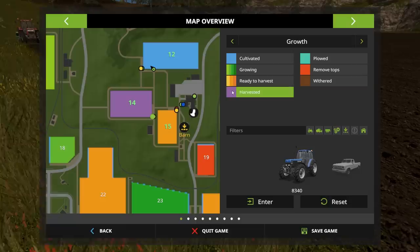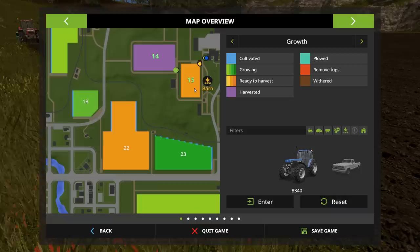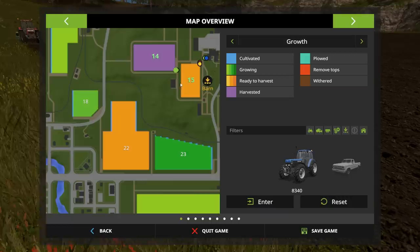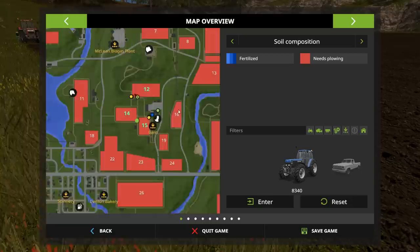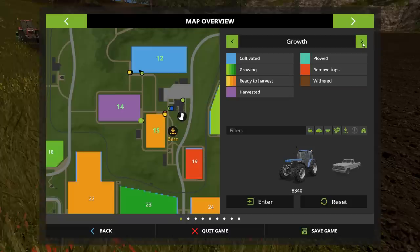We can turn individual crop stages on and off by clicking on their colors. Field 15 is ready to harvest — it's in the last stage. Looking at the color scale: yellow, orange, and very orange. Right now this one's orange, meaning it's already passed one stage. If we let it go for another couple hours, it's going to be dead — the map will show brown if it's dead. Going to the next tab showing soil composition, all of these fields need plowing.